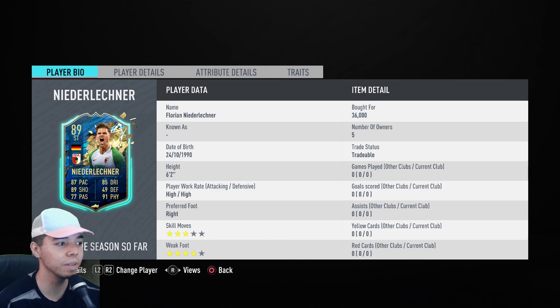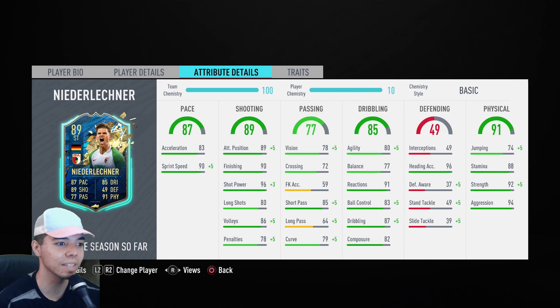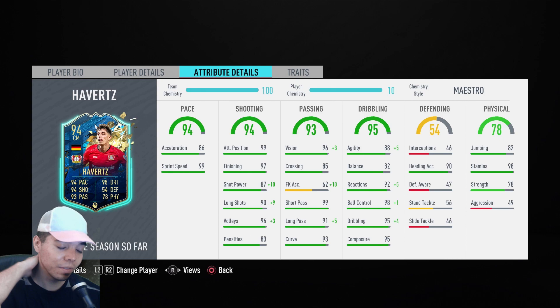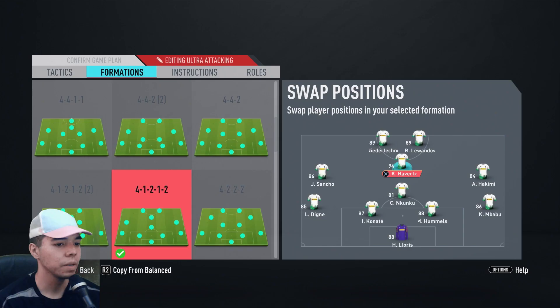We also have Niederlechner, and to be honest, this card looks terrible, and I think he's going to be discard at one point. I only included him because I could just afford him. He doesn't have any traits except bad — that's a trait. If he scores multiple times, I will be so ecstatic I might actually keep him in the club. I think I might add Maestro because I gave him 99 vision and I'm going to give him 97 shot power, which is probably the most important. His dribbling isn't going to be that kind of dribbler, so I'm going with Maestro over Engine to get the shot power up.